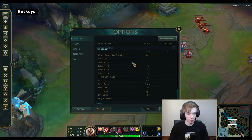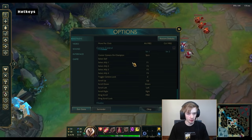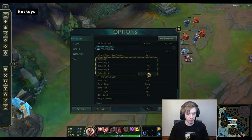Here, everything is pretty much default besides Select Self. I remove that and I put F1, F2, F3, and F4 for my F-keys, so I don't have an F5 which is awkward on the keyboard — they're all in a line in a row. Everything else here is default.